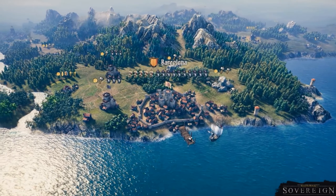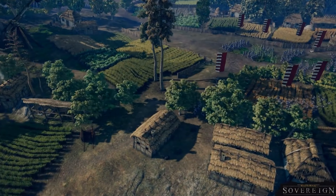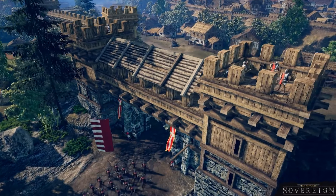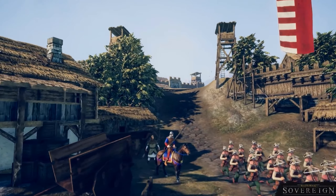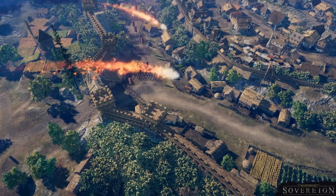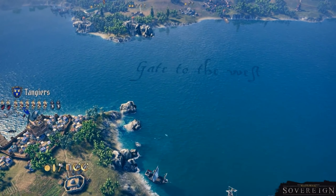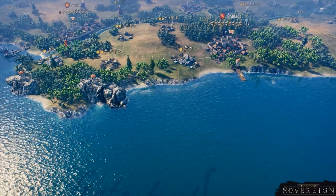That wraps up developer diary number 5. This is a really good look at warfare and how marshals operate, but also how your other knights operate as generals. It's really cool that each skill has its own benefit per class. Being able to utilize all of your knights more effectively than in the first game, while still keeping to their roles, provides just a bit more strategy in how you approach growing your kingdom.